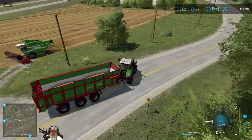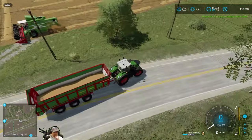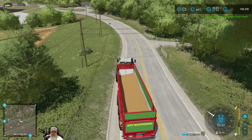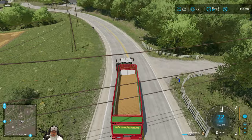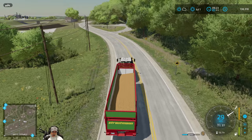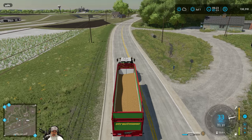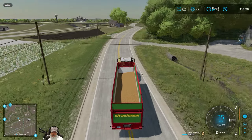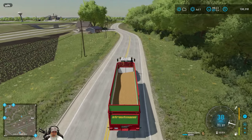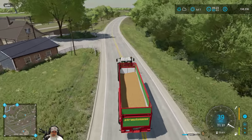Alright guys, we are finished with the wheat I believe, but I've got a full trailer here and we got just a little bit left in the combine. Let's run this up to the mill, drop it off, and then we'll come back and get the rest out of the combine. I'm thinking we'll be able to finish the wheat contracts with what's in here, and we'll bring some back to the farm and put that in our mill so we can get some flour going.